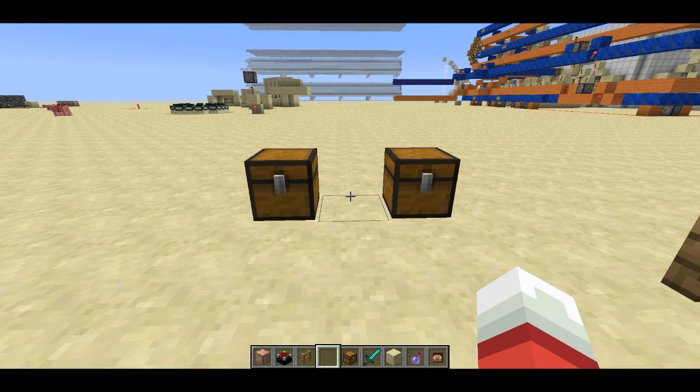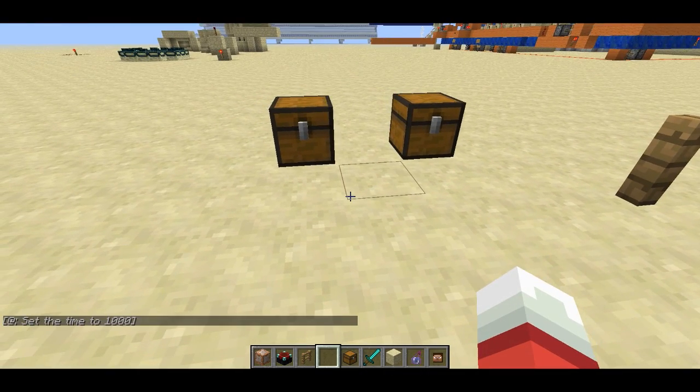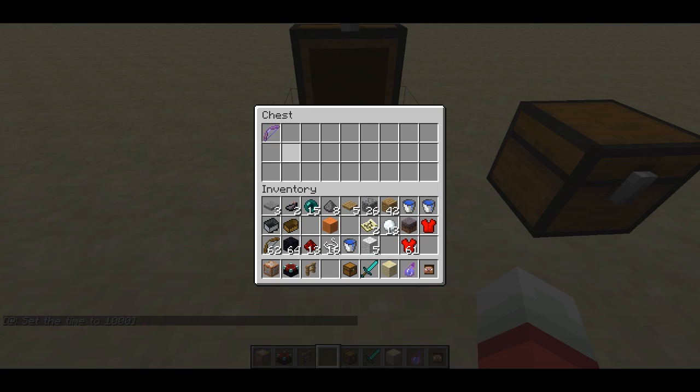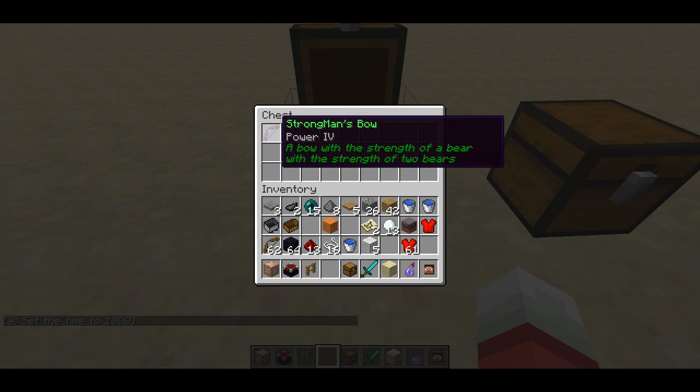Welcome back, Sethbling here. Mojang just came out with the Week 40 Snapshot from Minecraft, and that has a new feature in it: you can give items custom names and custom lore text.